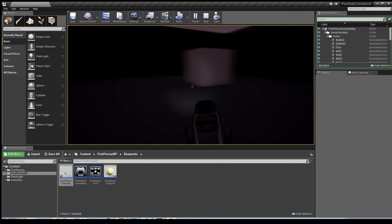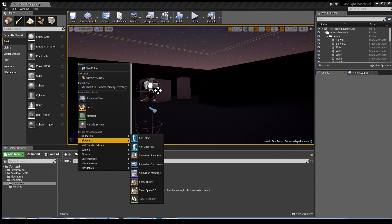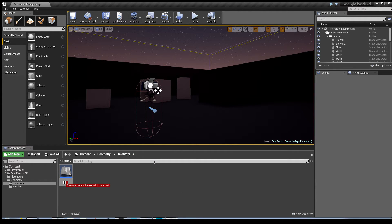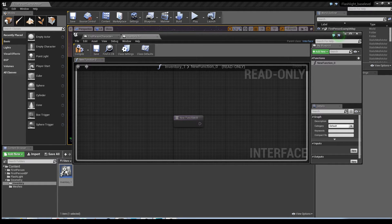Now that we've created the ability, I'm going to move on to the inventory interface. I'm going to create the inventory interface that we'll use in the character and for the flashlight prop. First, I'll put it into its own folder - right click on Content, create a New Folder, and call it 'Inventory'. Then right click, go into Blueprints, and create a Blueprint Interface. I'm going to call it 'Inventory One'. Double click on it and it'll bring up the event graph for the inventory interface. The first thing I'll do is create a function and call it 'Add Flashlight'.